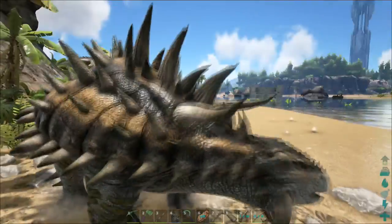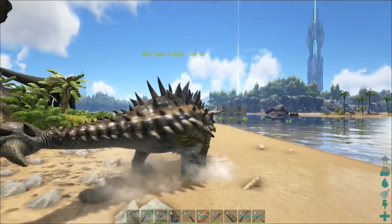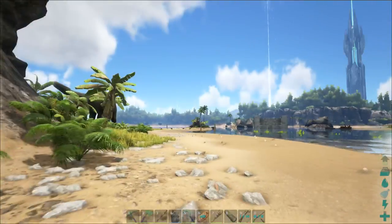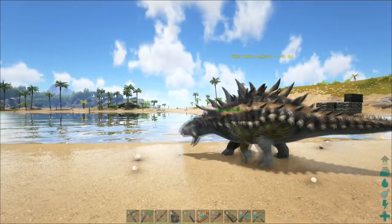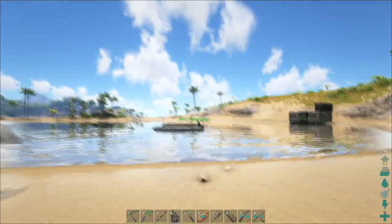So when we get a saddle for it — because we haven't researched it yet, it is level 80 and none of us are level 80 — we're going to fly one of these Ankylos up to the volcano and just mine so much metal. It's going to be really, really good for us getting metal.